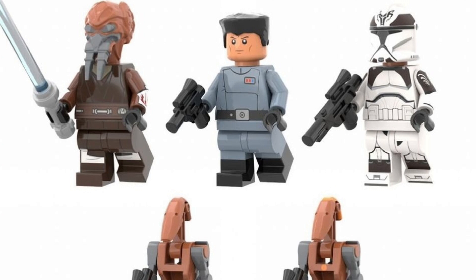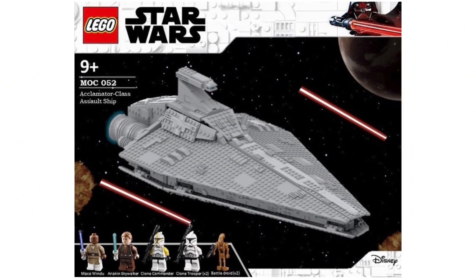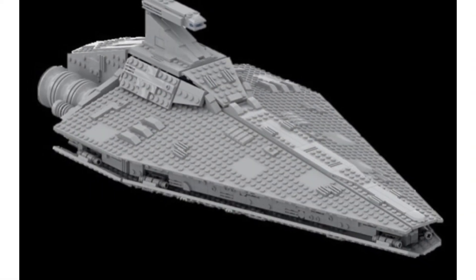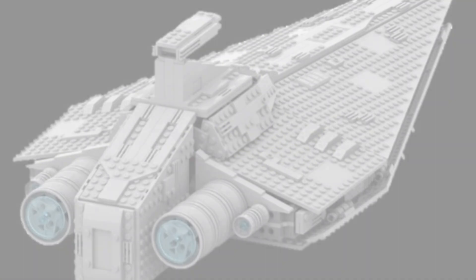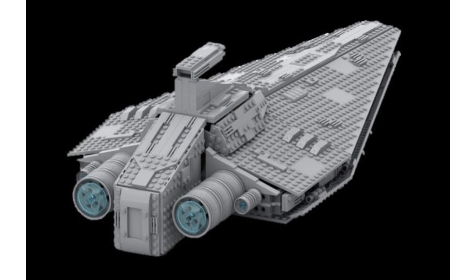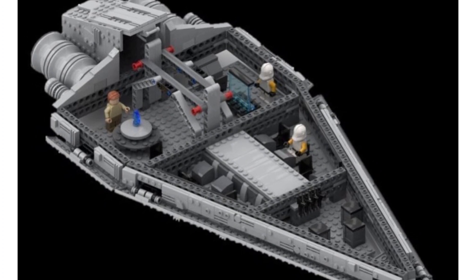The next set we're going to be talking about is the Acclimator-class assault ship. This is basically from the Attack of the Clones movie as well as the early days of the Clone Wars, though not prominently seen in Clone Wars as much compared to the Venator. But this ship would be really, really cool — it's pretty famous alongside the Venator. We just got the UCS Venator, and I would love a PlayScale Venator as well as a PlayScale Acclimator-class Star Destroyer to go right along with that.